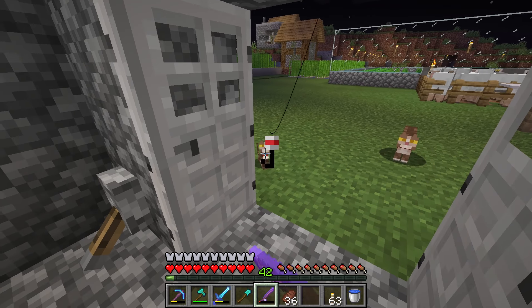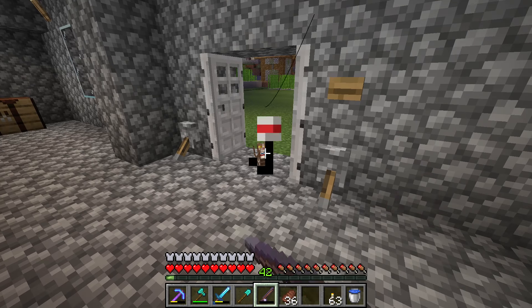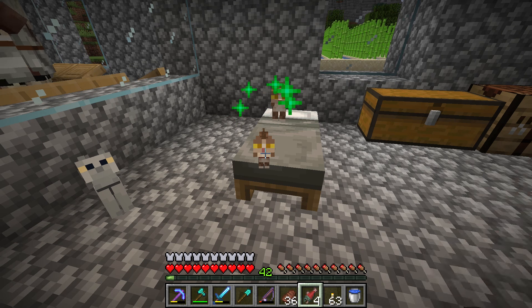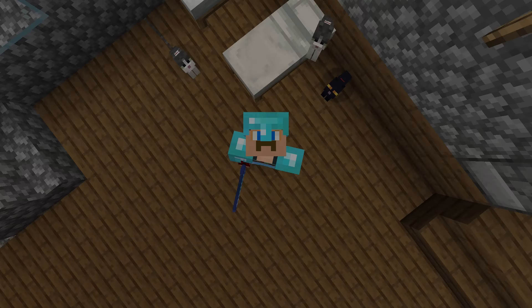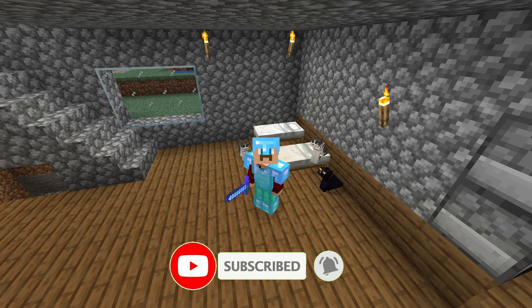If the kitten is somewhere it's not supposed to be, just go ahead and use your fishing pole and pull it to where you need it to go. The growth of kittens can be slowly accelerated using raw fish — each fish reduces the growth time remaining by 10%. And that's going to do it for this tutorial on how to tame cats. If this video helped you at all, make sure to hit the like and subscribe button, and we'll see you guys next time.